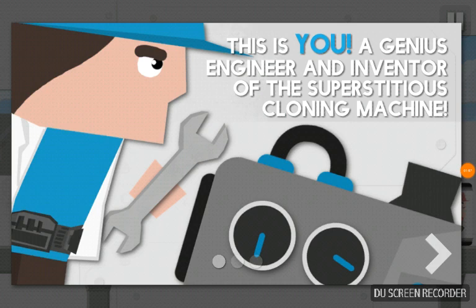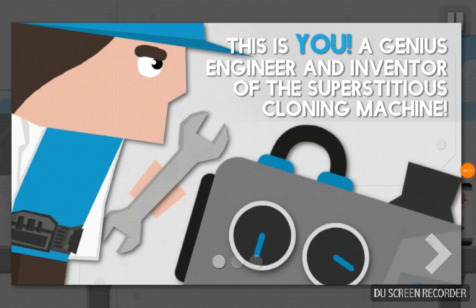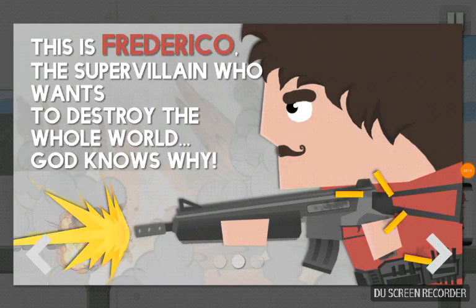The prologue is brand new by the way — there was no prologue before. This is you. I swear he looks skinnier than he used to. This is you, a genius engineer, an inventor of the superstitious cloning machine. This is really cool. And that's Frederico, the super villain who wants to destroy the whole world.